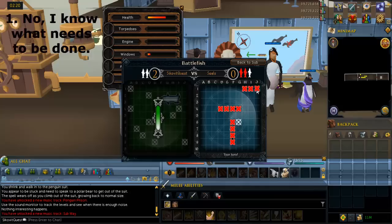So, when you're ready, select the caption that says 'No, I know what needs to be done,' and you'll begin the game.